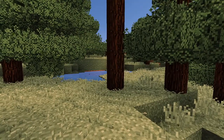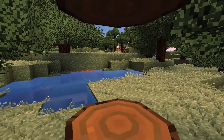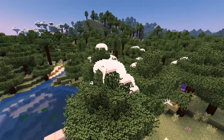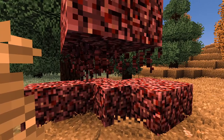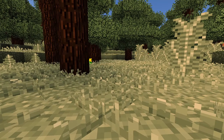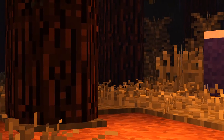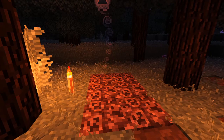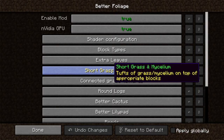Number 1: Better Foliage. This mod, as suggested by the title, improves the game's foliage to make it more realistic and interesting. Leaves are now bushy, lily pads have stems, netherrack has roots, and there's grass everywhere on every piece of dirt. Particles have also been added to improve your experience, such as falling leaves and souls escaping from soul sand. By pressing F8 you can change the mod to suit your preferences, so if you don't want grass everywhere you can get rid of that and tell it where you want it.